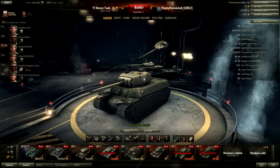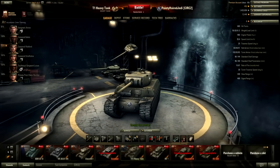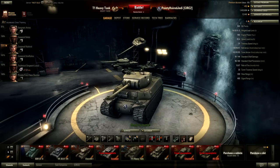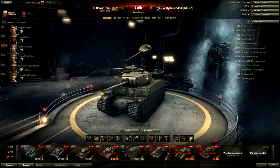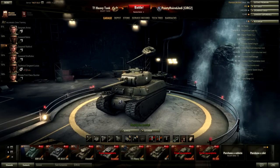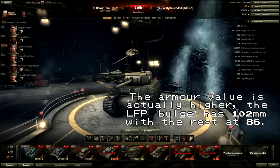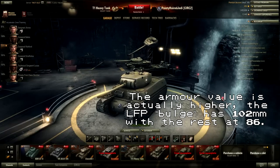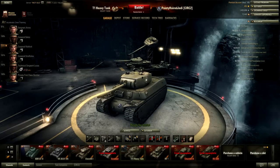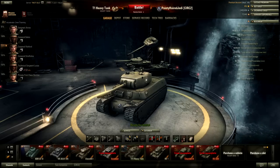The American tier 5 heavy is actually called the T1 Heavy Tank. It's a very good all-rounder and a pretty nice machine. The armour's not quite as good as the KV-1, but the gun is actually probably the nicest thing about it, although the frontal armour is still fairly decent. It's also marked by probably having the best mobility of any of the tier 5s, mainly thanks to the fact that it has almost a thousand horsepower engine at tier 5, which is pretty unique.